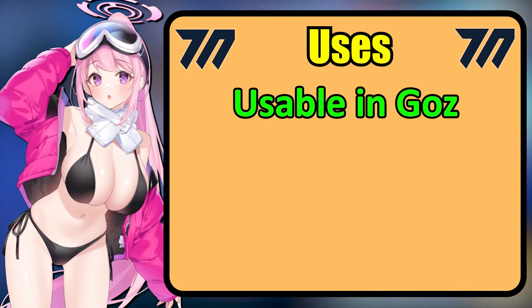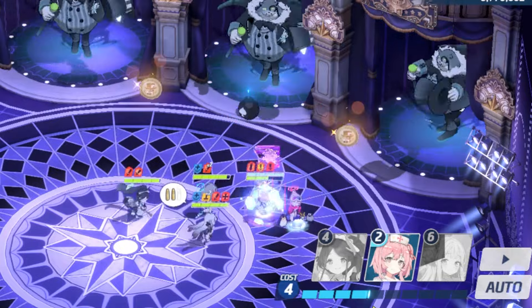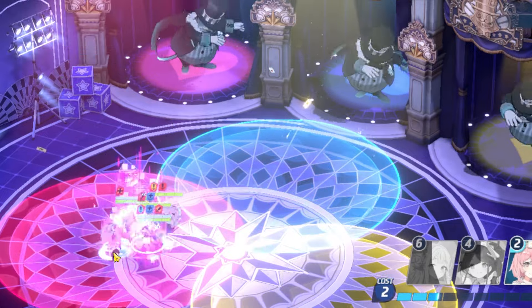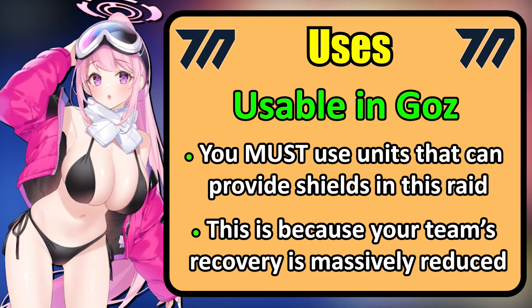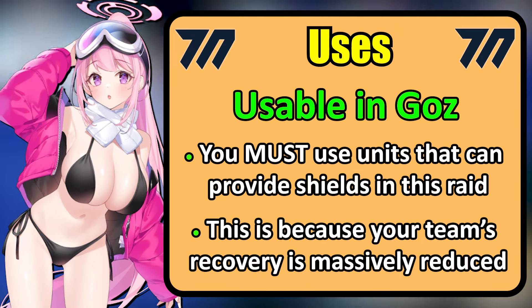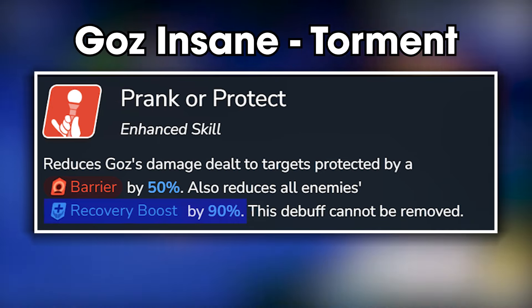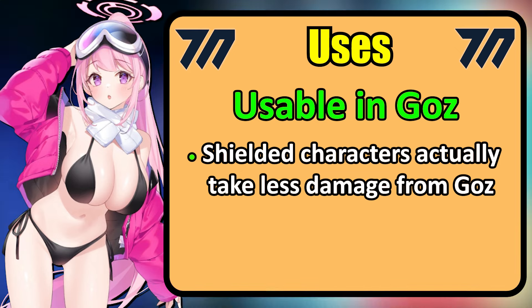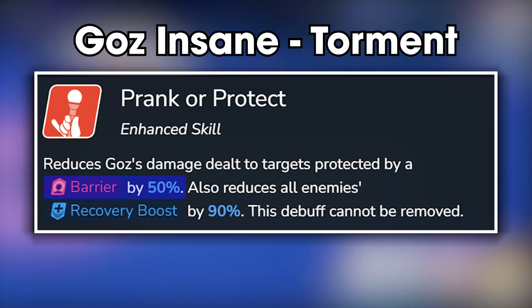For Gauss, Swimsuit Aimee's repositioning abilities can help your units dodge the trains in Phase 1, move them closer to the real cat in Phase 2 so that they'll target him, and place them in the correct colour during Gauss's 3 Lightmont attack. Furthermore, shielders are extremely important in this raid, as not only is your team's health recovery massively and permanently reduced on all difficulties — 50% recovery down from Normal to Extreme, 90% on Insane and Torment — but Gauss actually deals less damage to students protected by shields. Your shielded units receive 75% less damage from Gauss on Normal to Extreme, and 50% reduced damage on Insane and Torment.